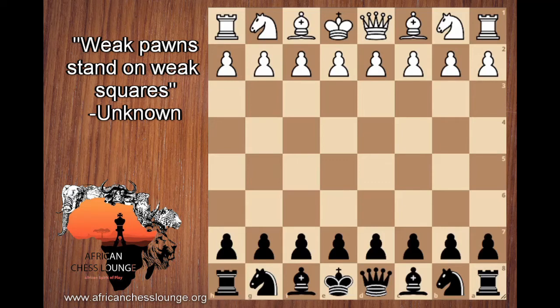Welcome. So many of us have heard of weak pawns. We've heard that pawns can be weak. We've maybe even heard of backwards pawns, isolated pawns, doubled pawns, and we've just been told that these pawns are weak. Avoid them. Try to make your opponents have them. But many of us haven't actually thought about why these pawns are weak. What is it that makes them weak? What quality do they have that sucks so much?